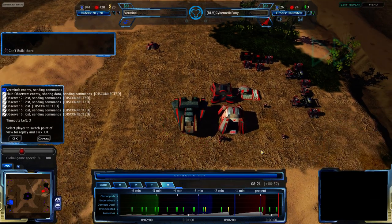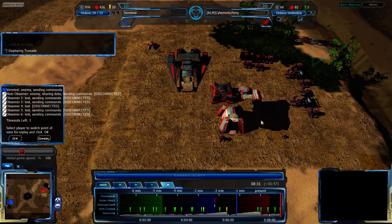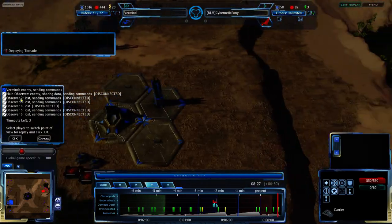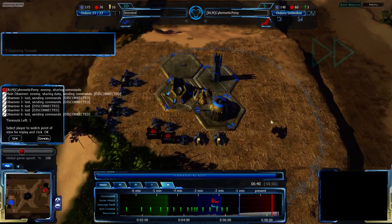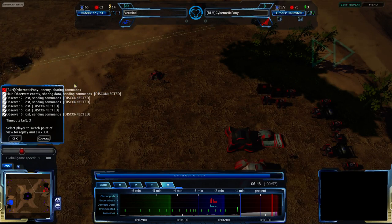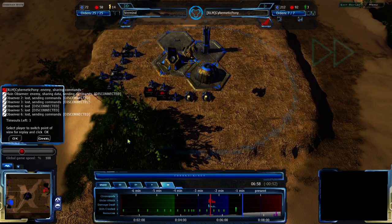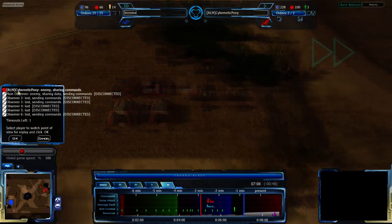So basically it will kill a Marine in about two seconds, Special Ops in about three seconds. Pretty much anything Vermind has right now — these Zion Pulsars will go down within about six seconds. Granted, Zion Pulsars can do a lot of damage in six seconds, but my point is the Carrier is a powerful unit. I'm a bit surprised that Cybernetic Pony went for it this early.